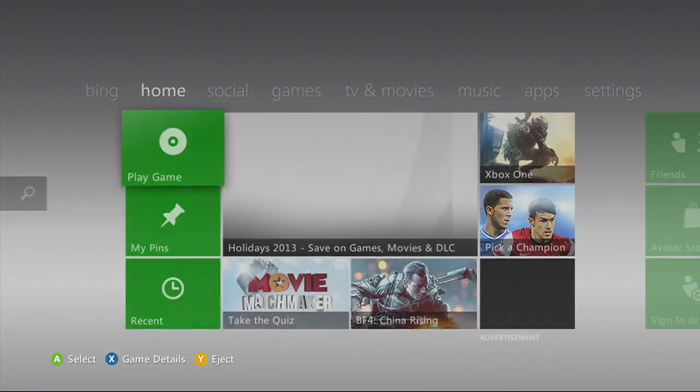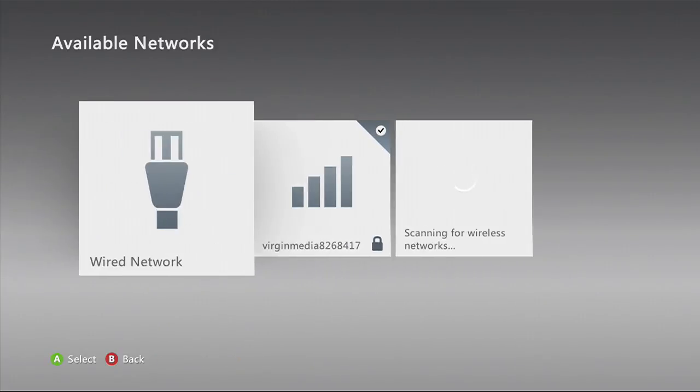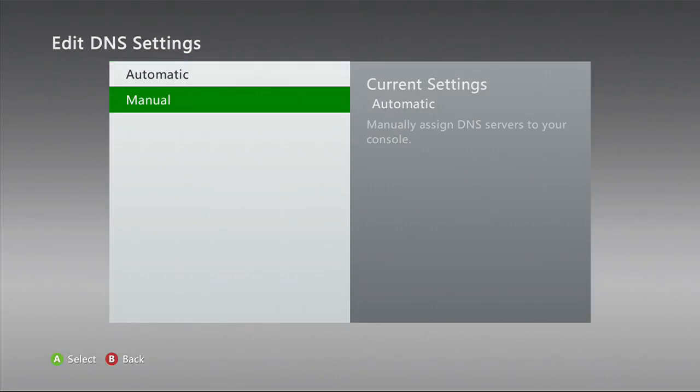So you want to go to the Xbox dashboard. I'm not sure how you do this on PSN, but you need to find your way to your network settings and find your way to your DNS settings. When you go to System, then Network, select your wired network or your wireless network, then go to Configure Network, and down to DNS.